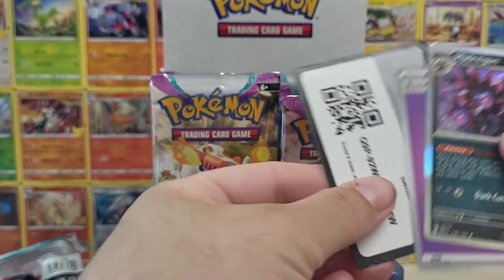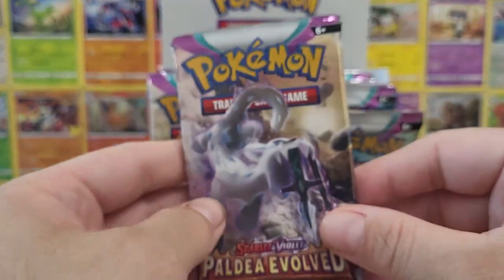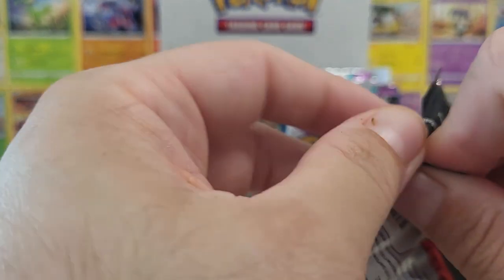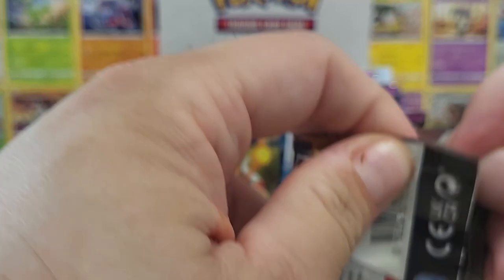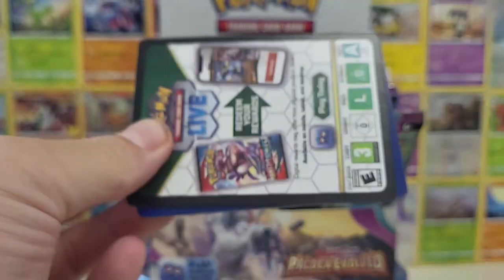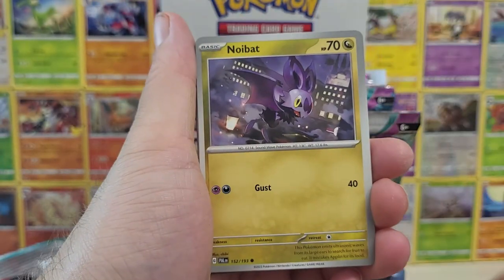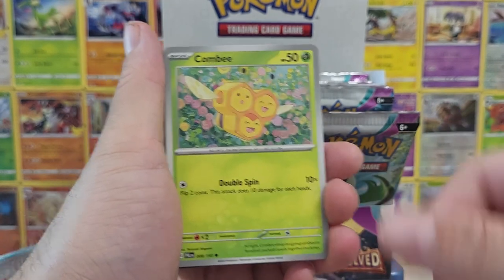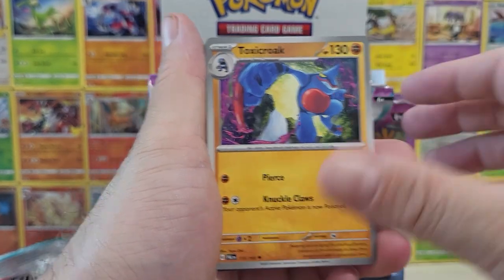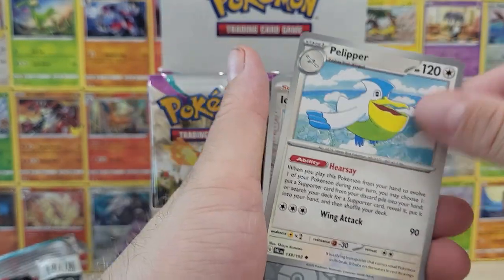Finding out that the game designer made Snorlax after one of them to kind of make fun of him for being a large guy himself — I really connected with that. Another Pokemon I really connect with sentimentally is Arcanine, because I named my Arcanine in the games after my dog who passed. I always have that soft spot for Arcanine. If a game has Arcanine, it's a 10 out of 10 for me immediately.